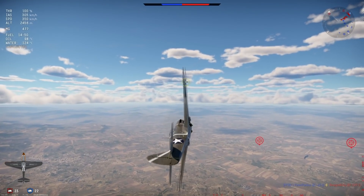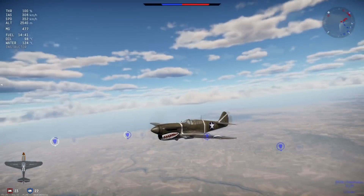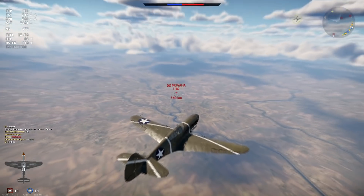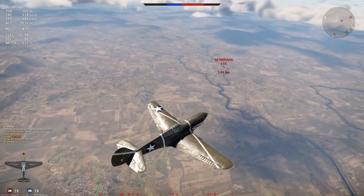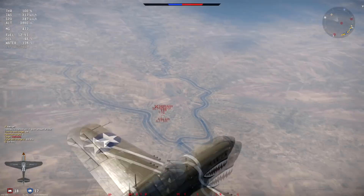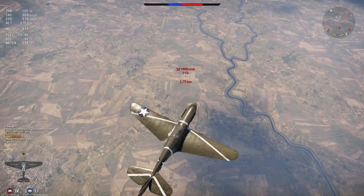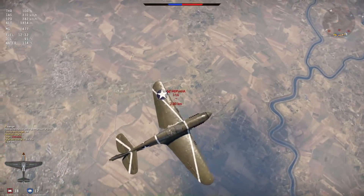What belt to use? The default belt is not usable — it has ball ammo which is quite useless. But Universal, Ground, Tracer, and Stealth are all quite useful. The Universal belt has three AP shells, one Tracer shell, and one Incendiary shell. The Ground belt has one Tracer shell with three AP rounds. The Tracer belt is vice versa — three Tracer shells and one AP shell. The Stealth belt has AP, Incendiary, and another AP shell. All four belts are usable depending on what you want. For ground attacking you can use both Universal and Ground, or even Stealth for the surprise factor.